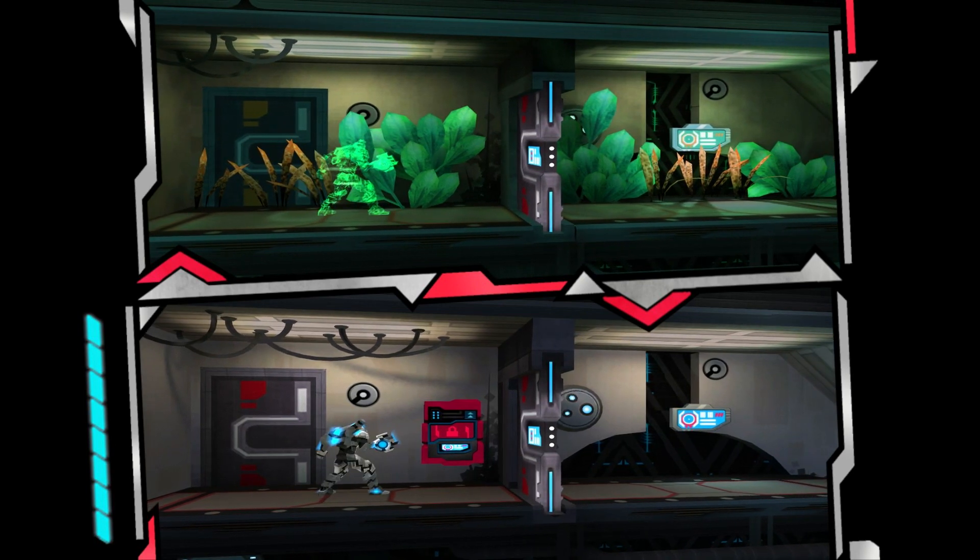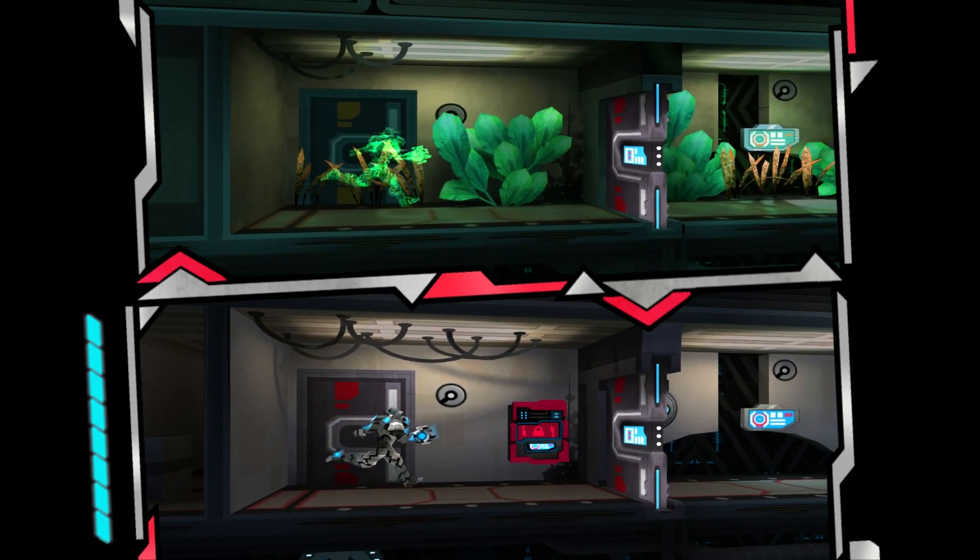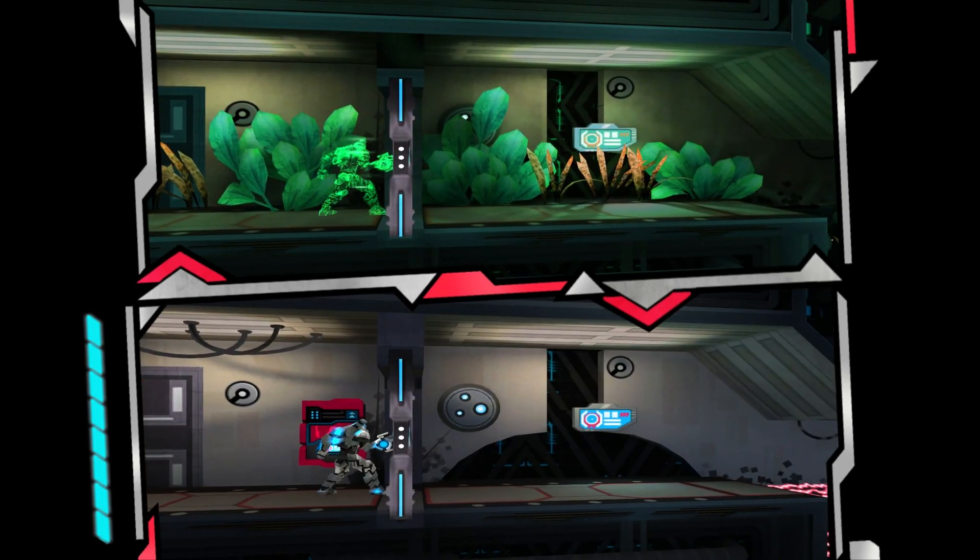Also in the menus, B is confirm instead of A. Normally the green A button is confirm, just worth noting.